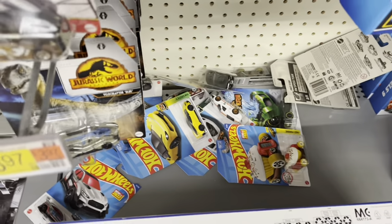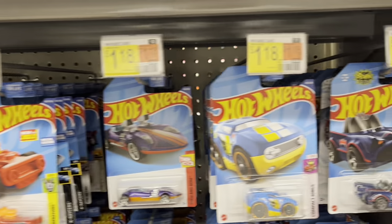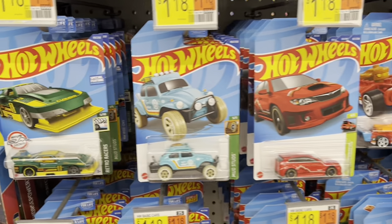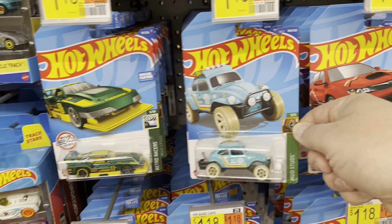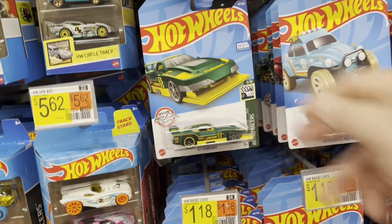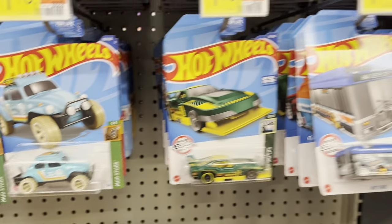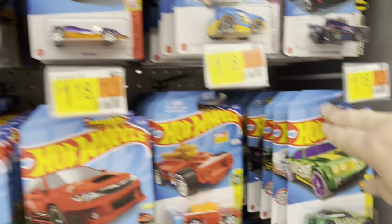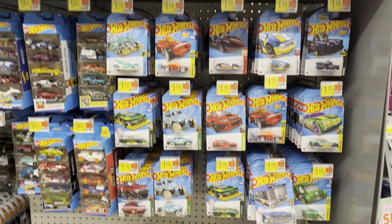Got the Hot Wheels down here — looks like somebody's been through them, but here's the Hot Wheels section, looks like it's pretty well stocked. I like that VW Baja Bug, that's cool. Got a Retro Racer, 67 Scorcher, got a little bus there. Yeah, nice selection of Hot Wheels. Let's go to the next aisle and see what else we can find.